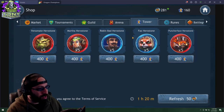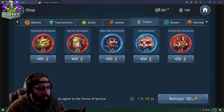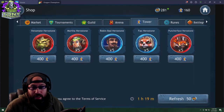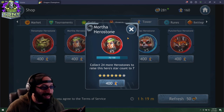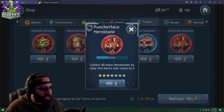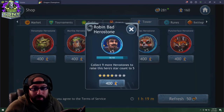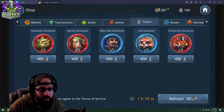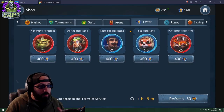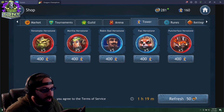Now let's talk about Mystery Sapphires and the Tower store. Just like the Arena store, the Tower store lets you buy character shards. Venomate is a very good early-game demon and decent late game. Mortha is not necessarily a great end-game healer but she's an easy free-to-play Orc healer early on. Puncherface is a Demon that's not great but usable early. Robin Bad is a mediocre Human, and Foul is an okay Panda. You'd buy whatever character makes the most sense for you — for me it would be Mortha since I'm trying to seven-star her.